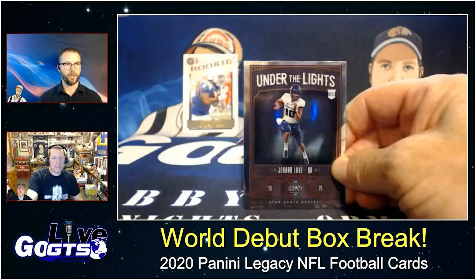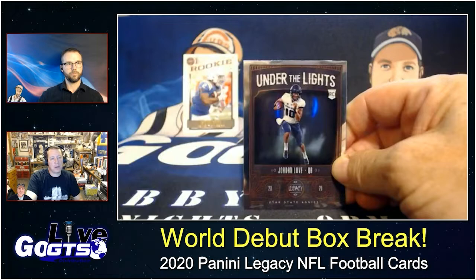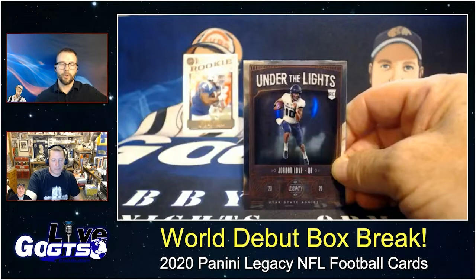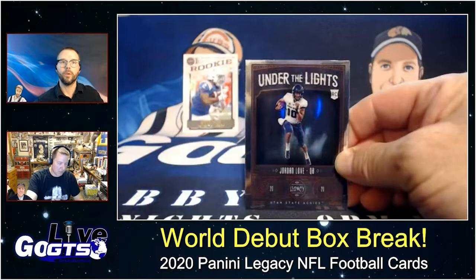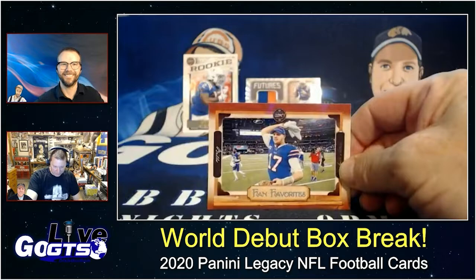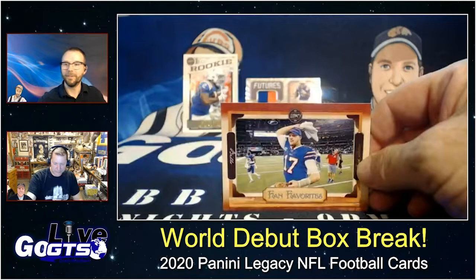I think you could do that with Score Football — instead of doing a 400-card base set all at once, do a 300 and then a 200, or increase the number of inserts. Here's an Under the Lights card of Jordan Love — well, it's Optichrome, not Prizm. Fan favorites — the Bills' Josh Allen.